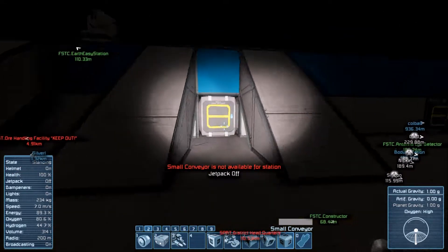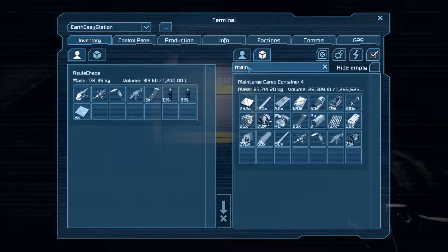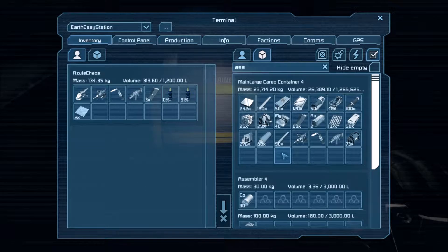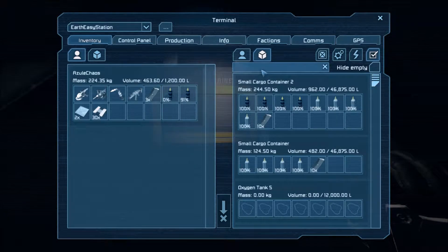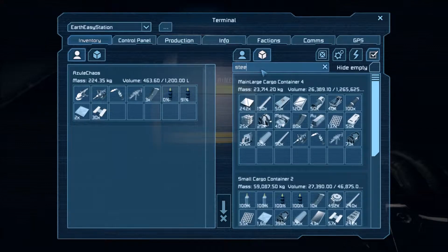Keep forgetting we need components to actually start building stuff. We need some interior plates - I know we just built some of these, now where did they go? We need some steel plates. I should get some steel plates for them here.